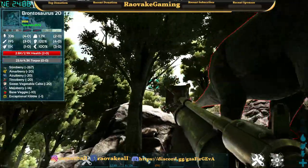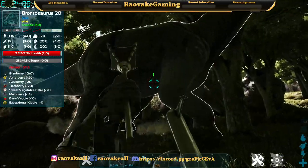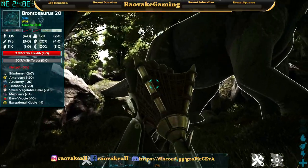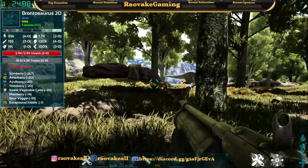I hit the Bronto — it wants to fight now. But if you net it, it can't fight, can't even move. No movement, no fighting.